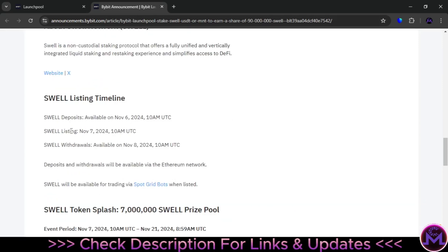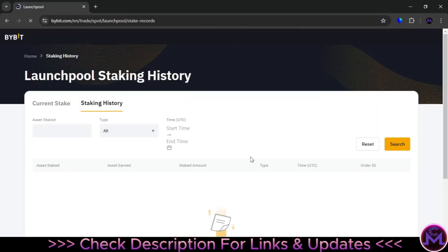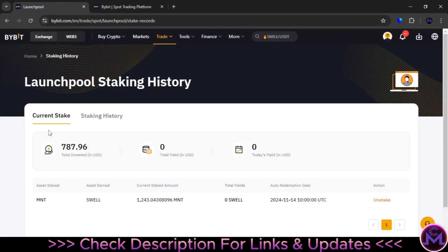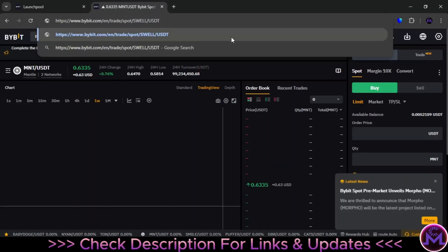When you start getting yields, they will be in your funding account. To sell, go to spot. I'll show you quickly how to sell: after 24 hours it starts giving yields, and those will be in your funding account, so you need to transfer them to spot to sell. Go to spot and search for the coin — Swell. You'll find it already listed. Unlike the previous launchpool where they opened it after the pool ended, this one is open right away. You can see SWELL/USDT with people trading it now.